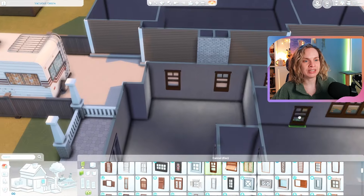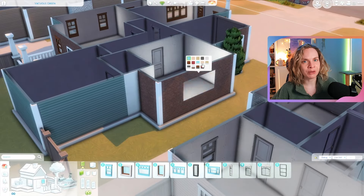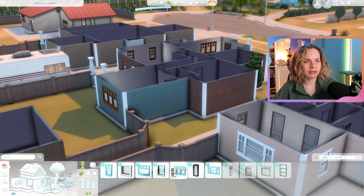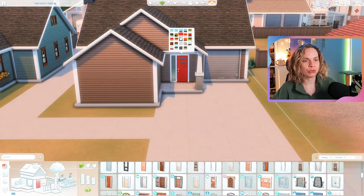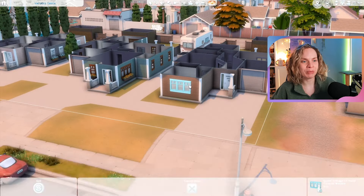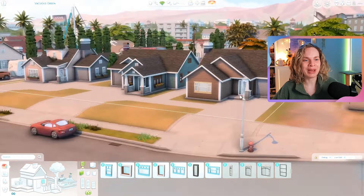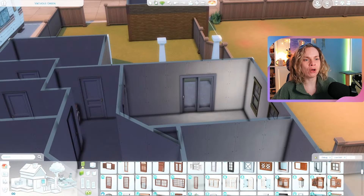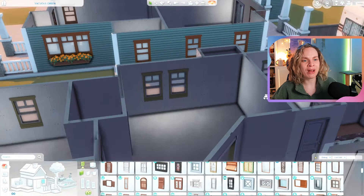You could use the shed out back for hobbies or even turn it into a little guest house with a small bathroom — it is quite small though. I'm really happy with how these houses came out. I was trying to make them not too matchy-matchy, really focusing on realism — a little messy. The color schemes don't go together perfectly, which was intentional.